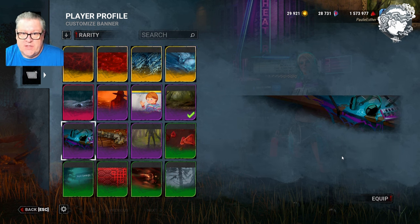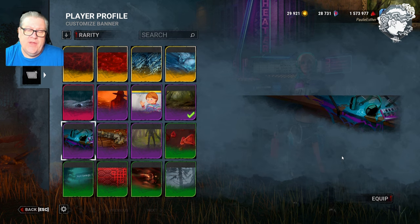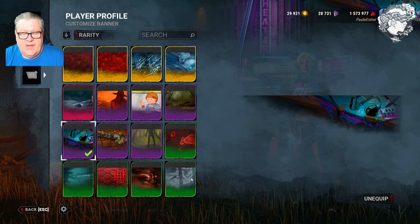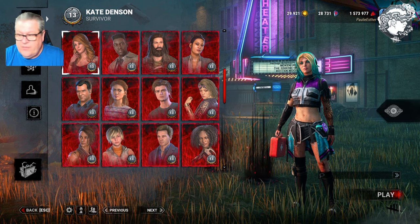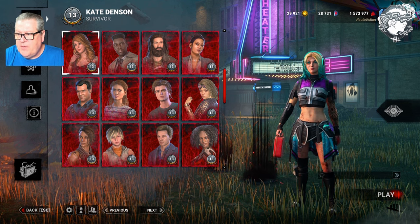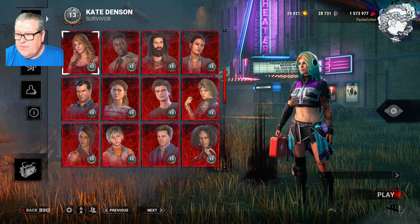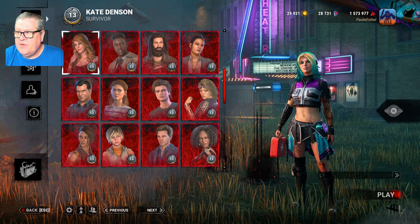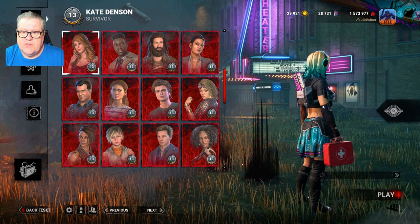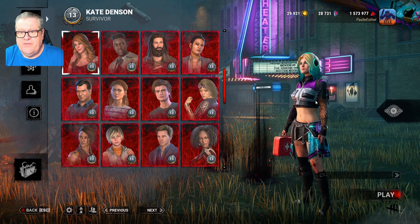While there are six different characters who have outfits in the brand new Techwear collection release, the only one that gives you the new banner is Kate Denson. And this is her banner — you can see here that it has her keyboard and her headphones. I'll remove my fog whisperer logo so you can see it up in the corner. There's her keyboard and her headphones. That's why this banner is specific to her.